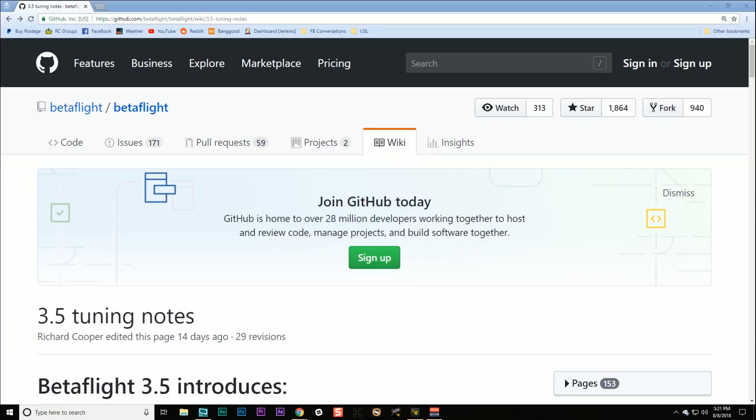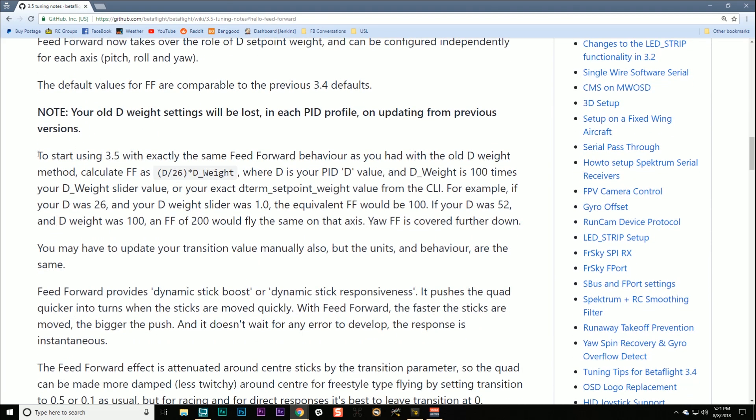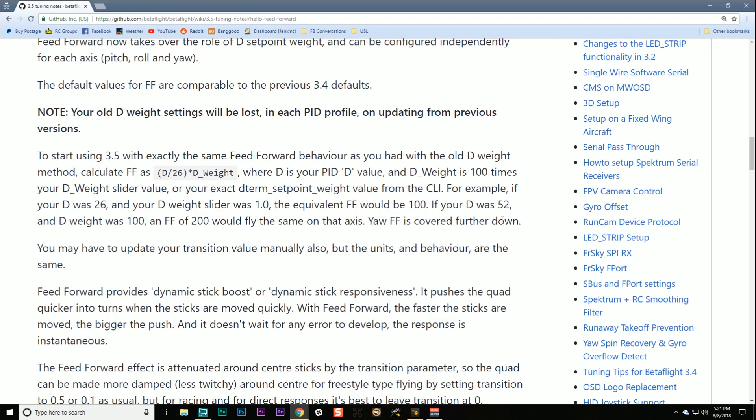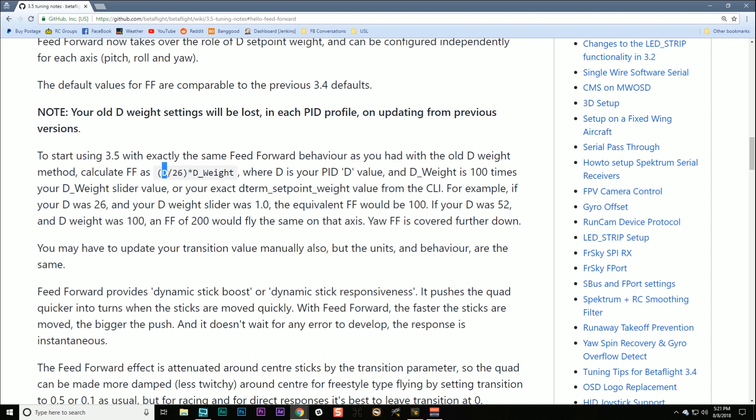For more information on Betaflight 3.5, you can go to the Betaflight GitHub Wiki - link in the video description. There's a calculation showing you how to start using Betaflight 3.5 with the exact same behavior you're used to. If you have a setpoint weight value you're used to flying with, use this formula: take your D gain divided by 26 and multiply by the D term setpoint weight to get your feedforward value. That is how you reproduce the exact same feeling you had before, and you can raise or lower from there to adjust.